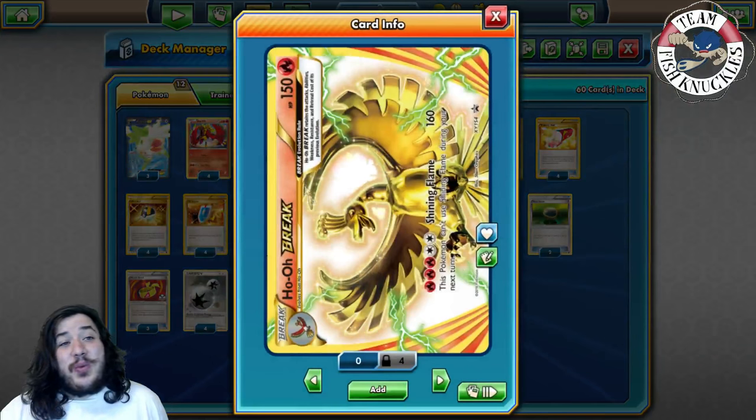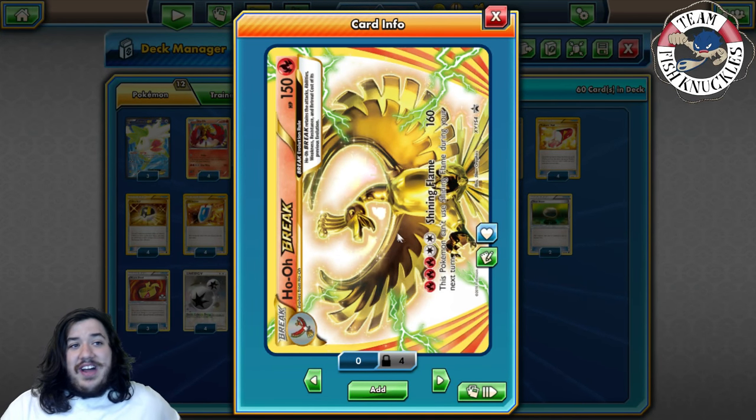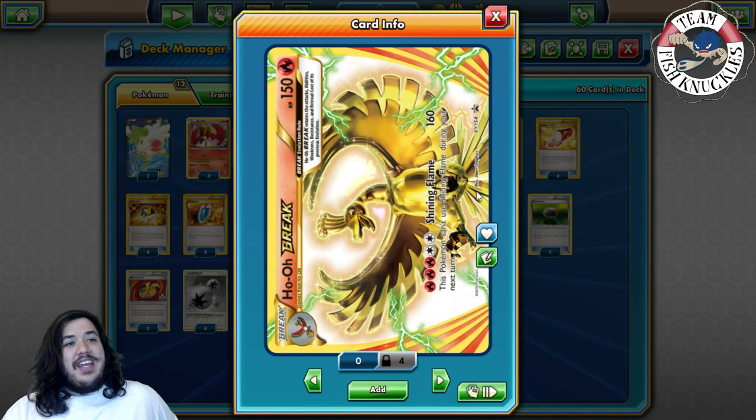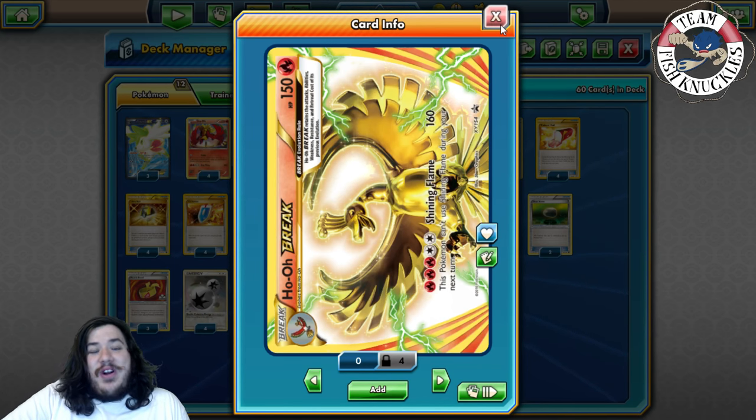The attack costs three Fire energy and a DCE, so turn one you have to attach a Fire energy or Blacksmith to a Ho-Oh. The next turn you attach a DCE and Blacksmith again. You have to hit double Blacksmith to even pull off a turn two Ho-Oh Break attack, which is very hard to do.